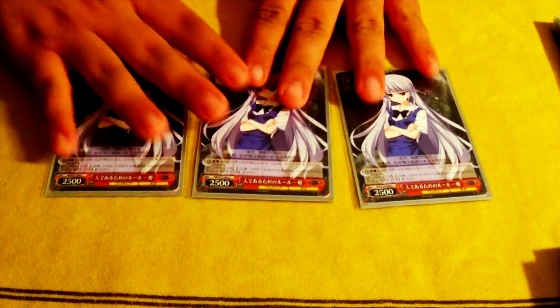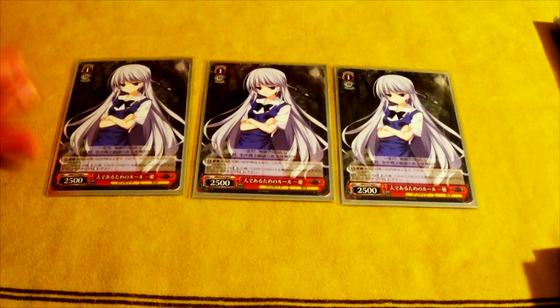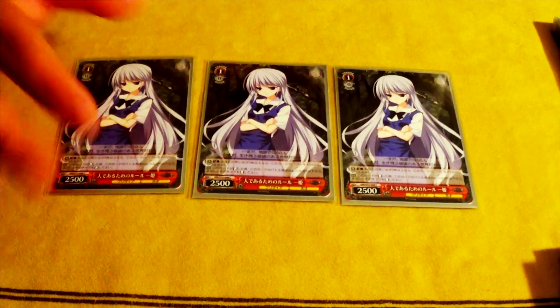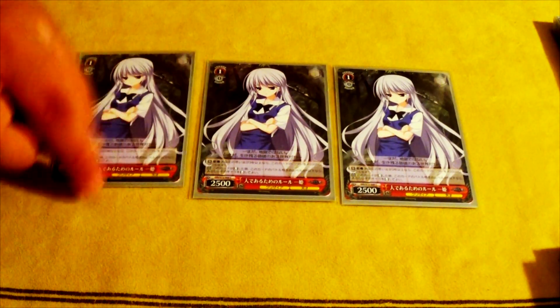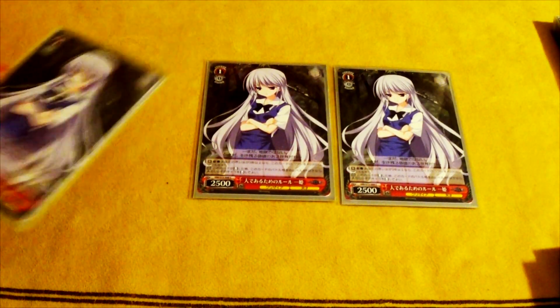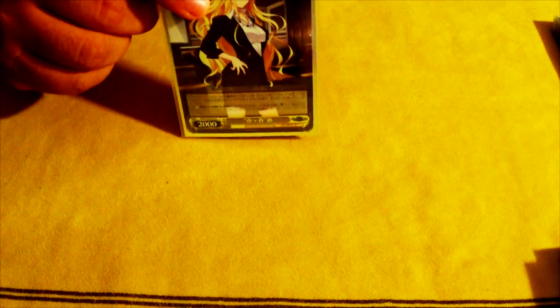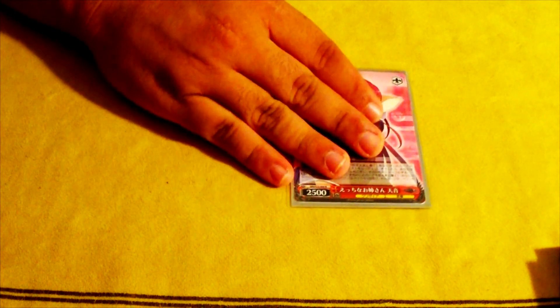Next, we play three copies of the level one suicider Kazuki. If you have three cards in memory, she gains an additional soul and is a level one reversal, so you use her to push for damage and clear boards. The last level one is a generic 2000 power backup.